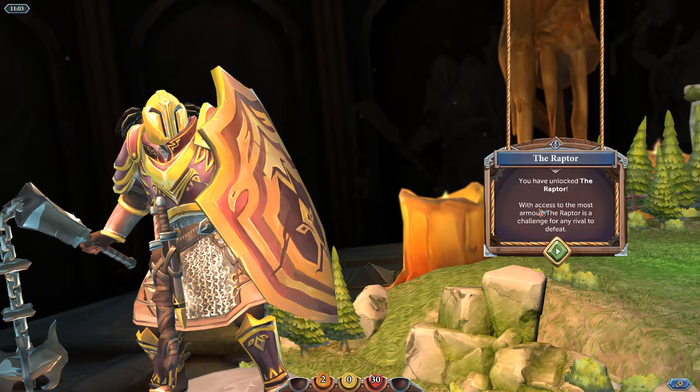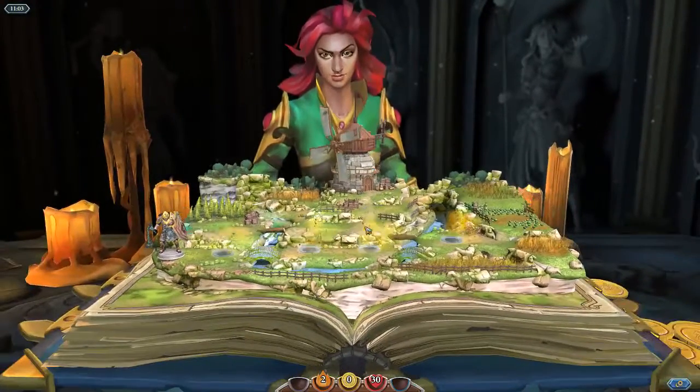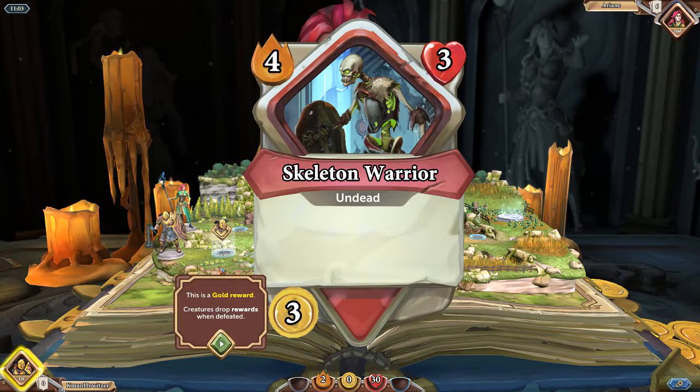With access to the most armor, the Raptor is a challenge for any rival to defeat. Skeleton Warrior with four fires, three hearts, and three gold. Creature cards have attack — so this is your attack and health stats. Makes sense. This is a gold reward. Creatures drop rewards when defeated.